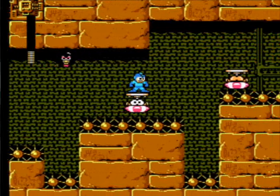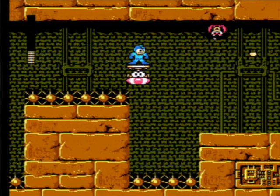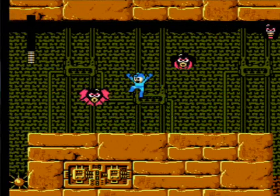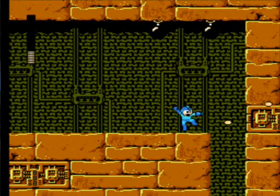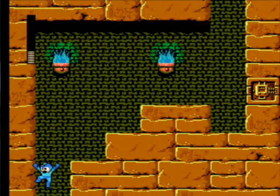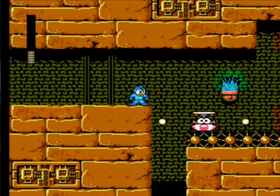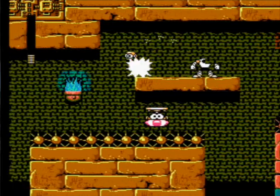Yeah, this part of the stage is also a pain in the ass, because these things are like the platforms in Mega Man 1 in Ice Man's stage — when they shoot stuff out at you. I cannot do Ice Man's stage in the proper way; I have to use that M shooter that launches out those platforms so you can walk across the sky. I can't do it manually — like jumping from one platform to the next — because that's way too hard.